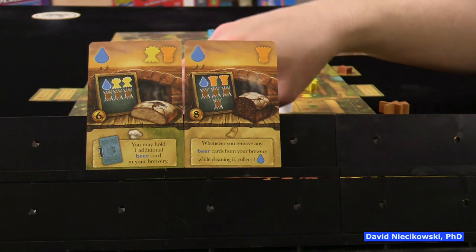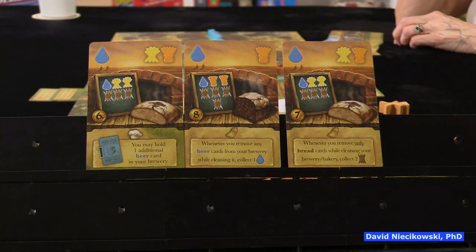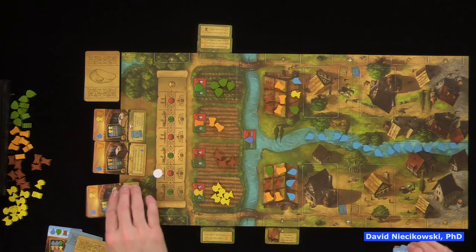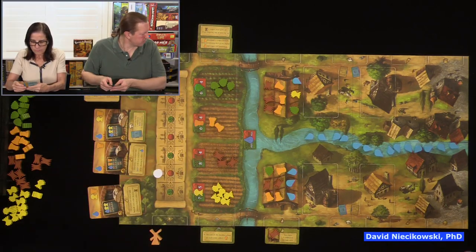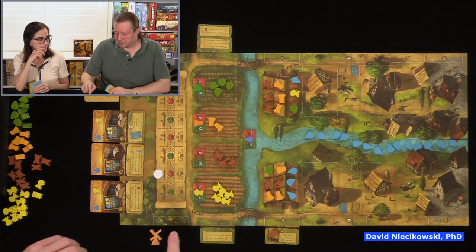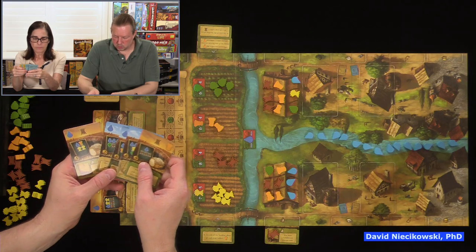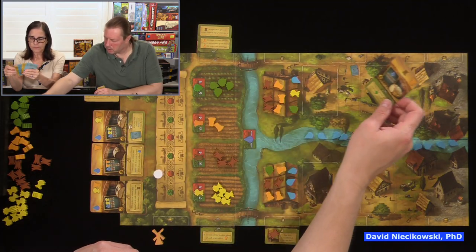Here are the exchange cards available: one lets you hold one additional beer card in your brewery; another gives a water when you remove beer cards; another gives two barley when you remove only bread. Those are nice cards, but we haven't baked or brewed anything yet. Now in the dry year we're not drafting — we just play from our hand. The most we can do is Julie can exchange one of her cards for one of these. I'm first so I go first.